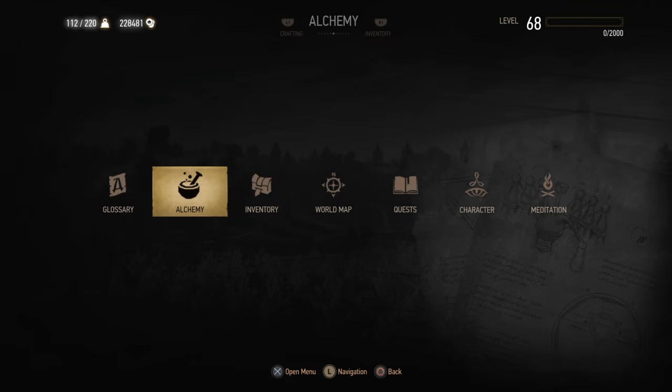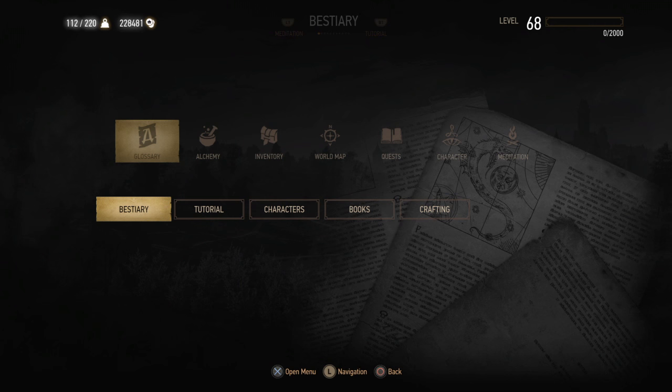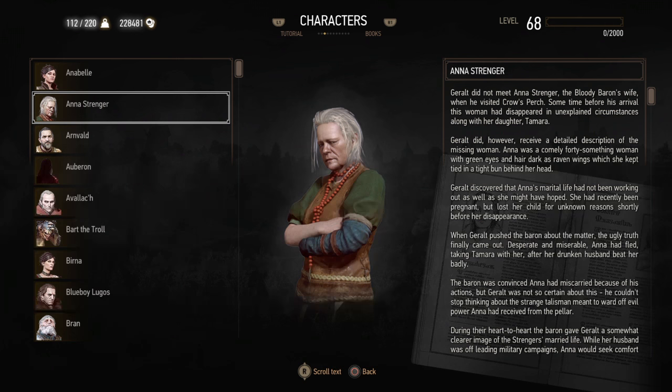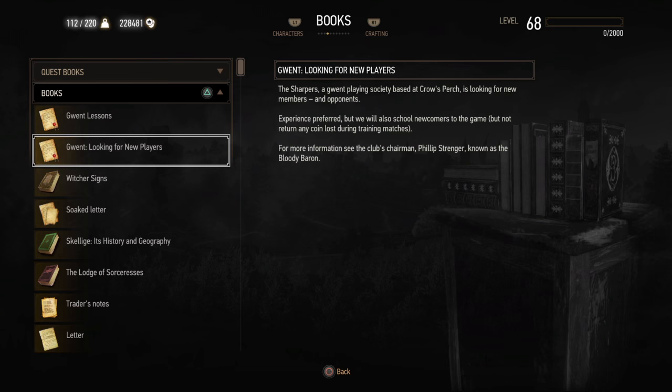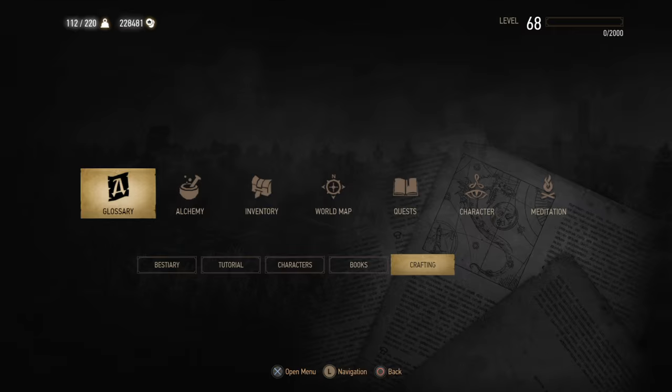They changed the pictures a little. Glossary, Bestiary — they added the same backgrounds and borders, making it look cleaner. Pretty much it. They did the same with the characters — just a little smoother, font change. Then they added books right here, so you can look at all your different books — quest books here, regular books here. That's nice. Then crafting is the same pretty much — they just added the colors and the font changes.